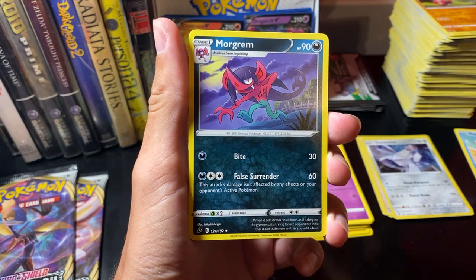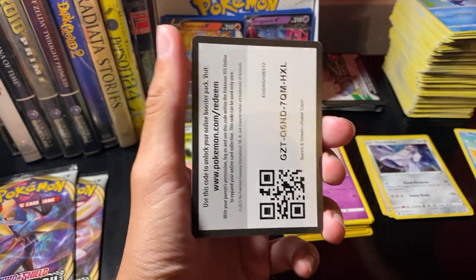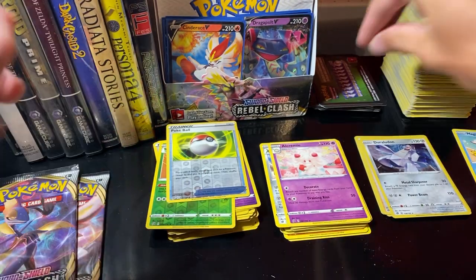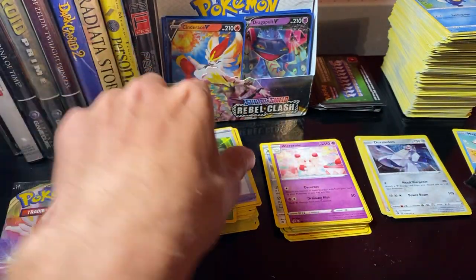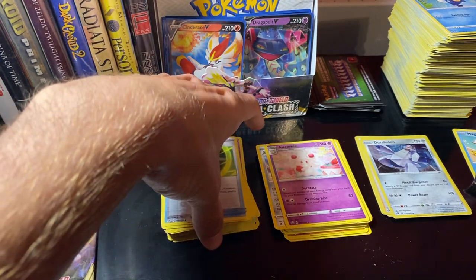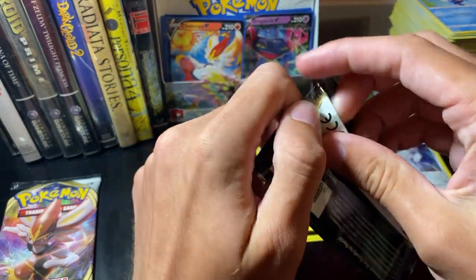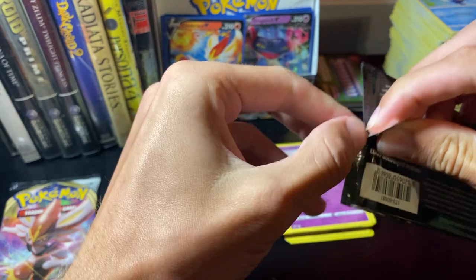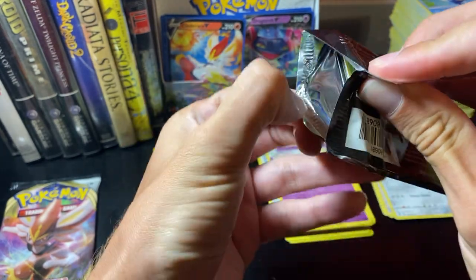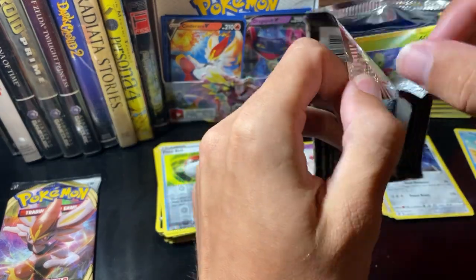Grass Energy. Medicham. Morgrim. Palpitoad — that's a cool Pokemon. Creamy's nice. The art style of the set is nice. Pokemon that need to stand out stand out really well, and then you have something like Alcremie who's just really soft and nice to look at.